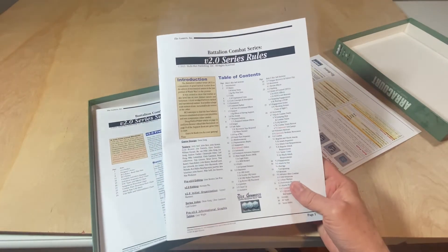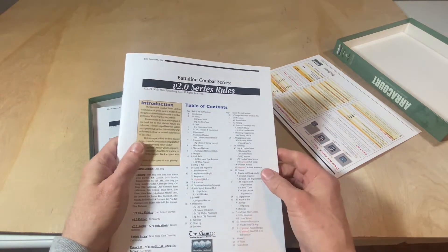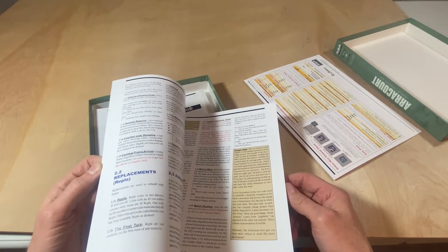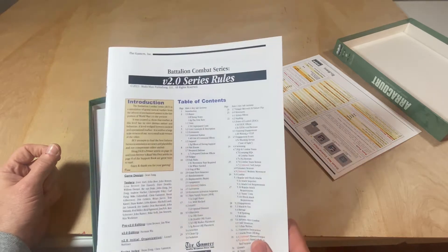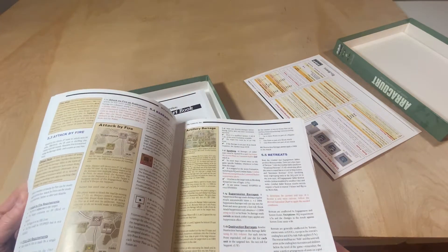This system, if you've never played it before, is worth digging into and reading through several times, trying some things out, because it's different than anything else you've probably played in this kind of game. Hex Encounter, European Theater — I'd highly recommend it. It looks like a lot of pages, but it's not as much as you think, especially with the graphics.